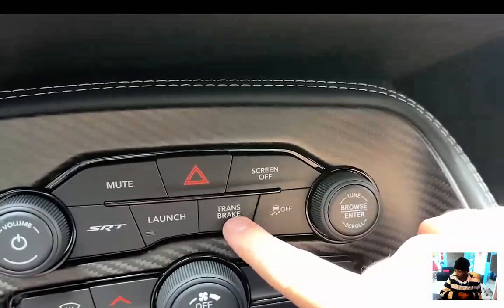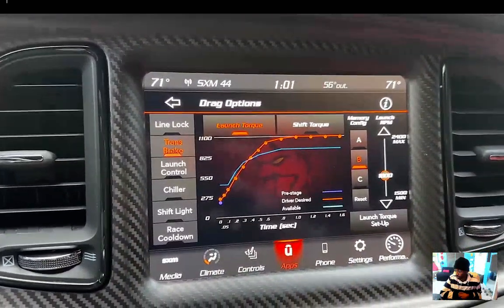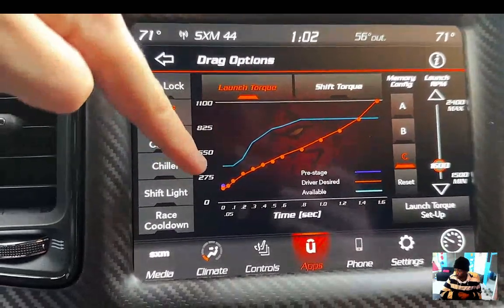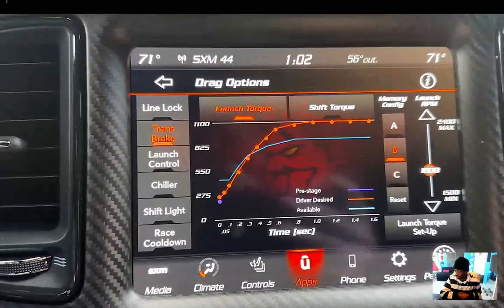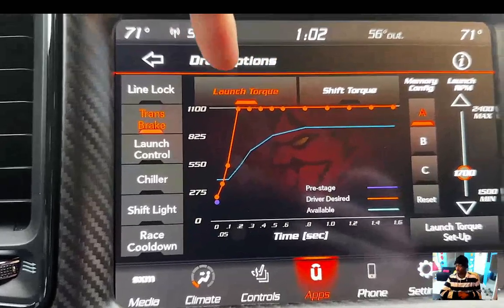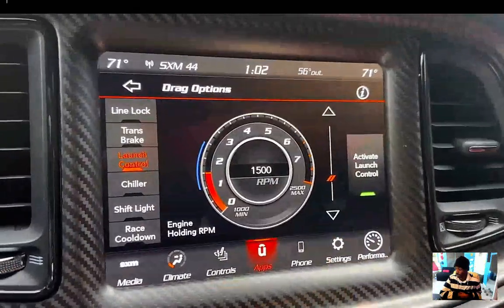There's a launch button, and when you click trans brake, a really cool graph pops up on screen. The trans brake lets you dial in the torque delivery every tenth of a second over time. Preset C is for slippery surfaces; the blue line shows maximum available torque around 900 pound-feet. Preset B gives a more aggressive launch, and Preset A goes all the way up to 1,100 pound-feet of torque within 0.1 seconds after launch. You can also adjust the launch RPM, and the level of customizability is impressive.